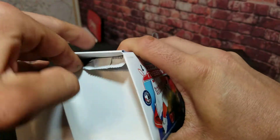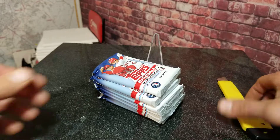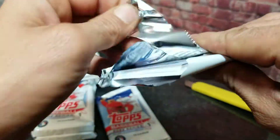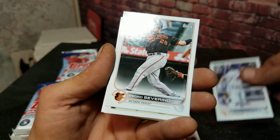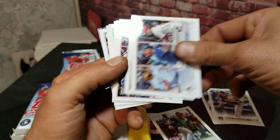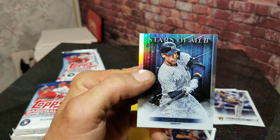Inside the box hopefully we'll get something cool. I know people have been getting printed medallions and stuff, but we want the short print stuff — the stuff no one else has. Let's dive in. We're after rookie cards especially Wander Franco. First one: Patrick Manzika. Jake Cousins rookie card. And then we got an Aaron Judge Stars of MLB. That first pack only had two rookie cards in it.